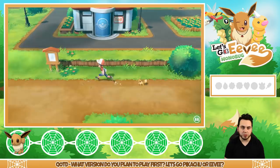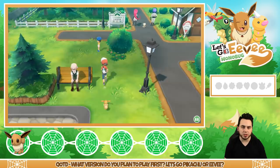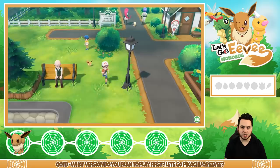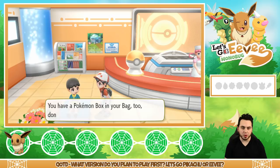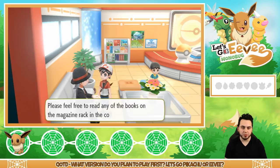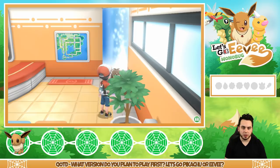Team Rocket up ahead! A man on a bench says you'll do well to stock up on Poke Balls at the Mart before continuing the adventure. We've got to see what Jesse and James are up to. Let's go check out the Pokemon Center. Look at Chansey! The NPC explains: there's a Pokemon Center in every town, they charge no money, so don't be shy about healing your Pokemon. Universal Health Care — nice!